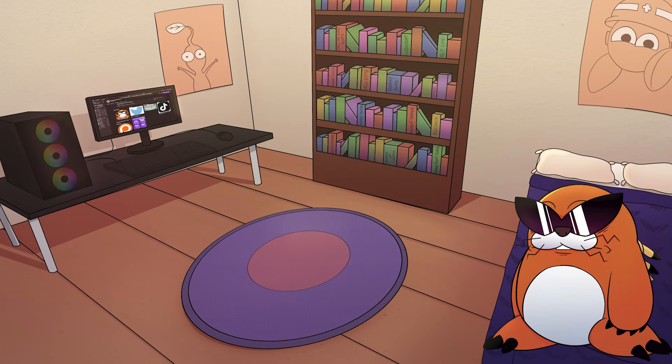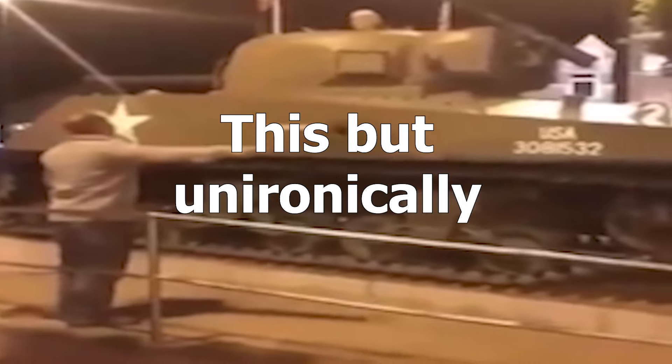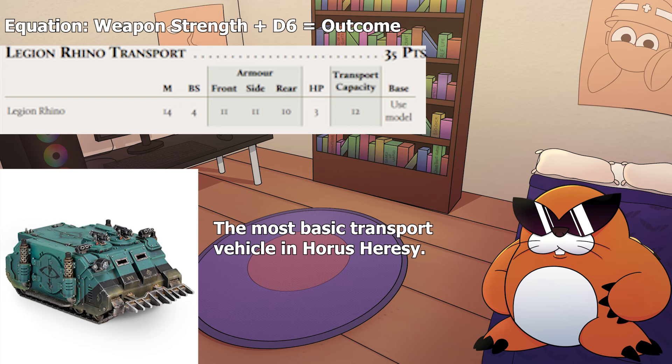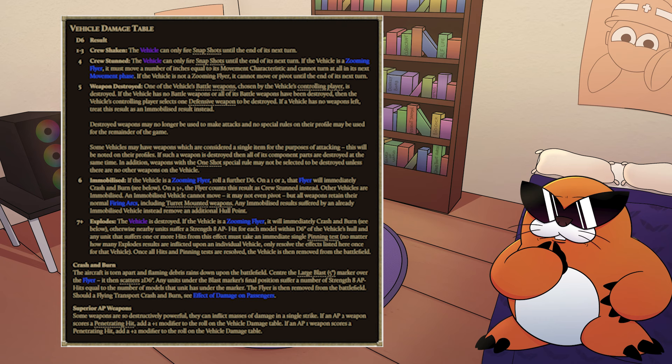However, vehicles are a bit different. Vehicles in 30k don't have a toughness stat like they do in 40k. Instead, they have armor values. When you try to damage a vehicle after you hit, you take the strength of the gun, roll a d6, and add the number you roll to the strength of the gun. If the total is equal to the target's armor value, you do a glancing hit. If the total is larger, you penetrate the armor. Both things cause one point of damage, but a penetrating hit has an added d6 table — roll the d6 and apply the effect you rolled to the vehicle.